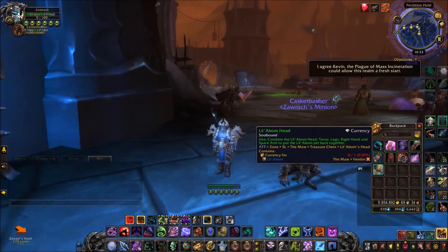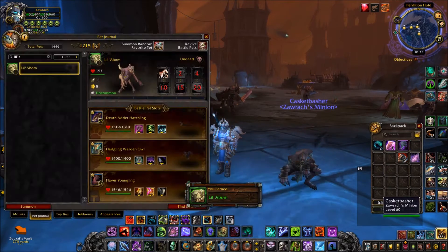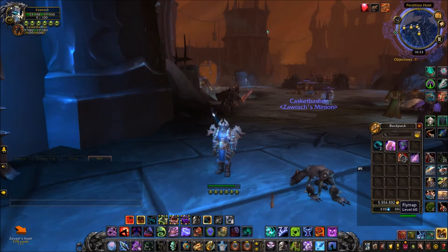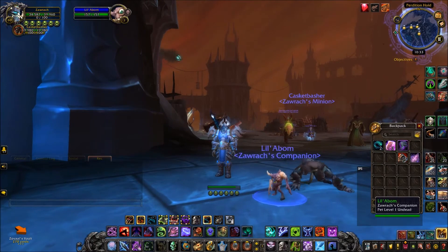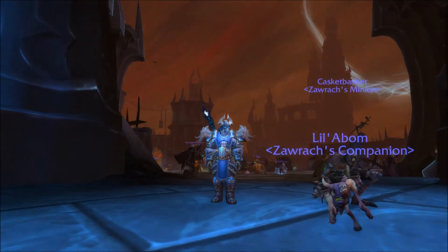Now if you've collected all five pieces, click one of them and this will assemble Lil' Abom into a pet for yourself. You can assemble this on an alt as well as your main, and you could attempt to sell it on the Auction House — it's not a soulbound pet. That's all for this video, thank you for watching. All my links are in the description box below, be sure to subscribe for more guides and videos, and I'll see you next time.